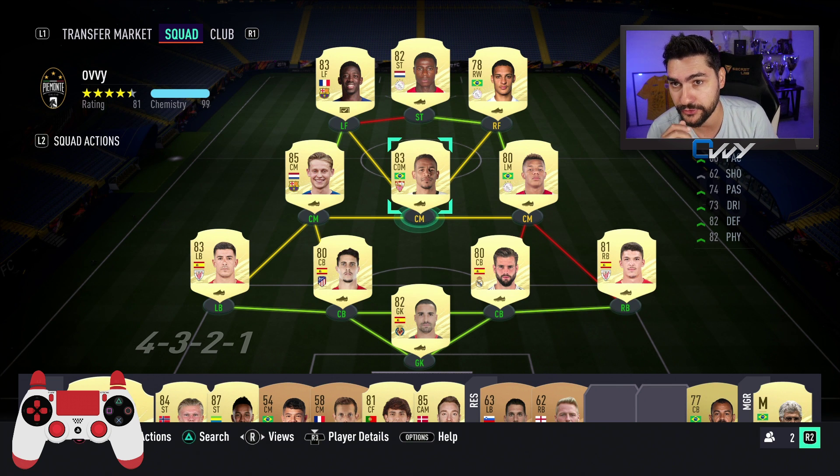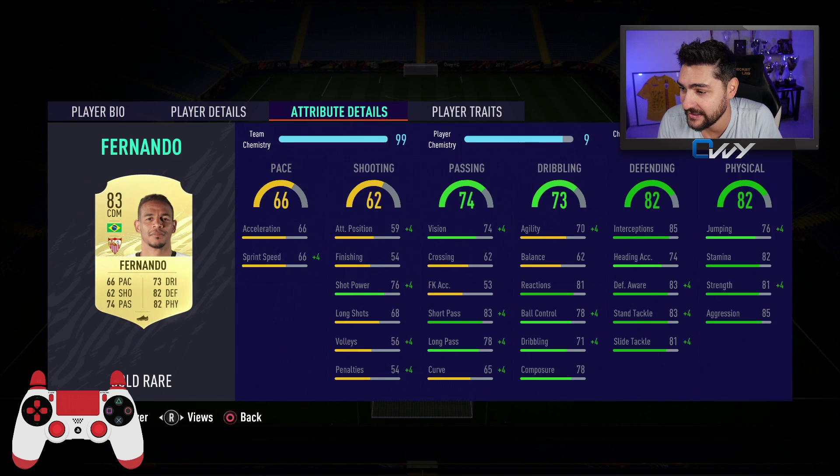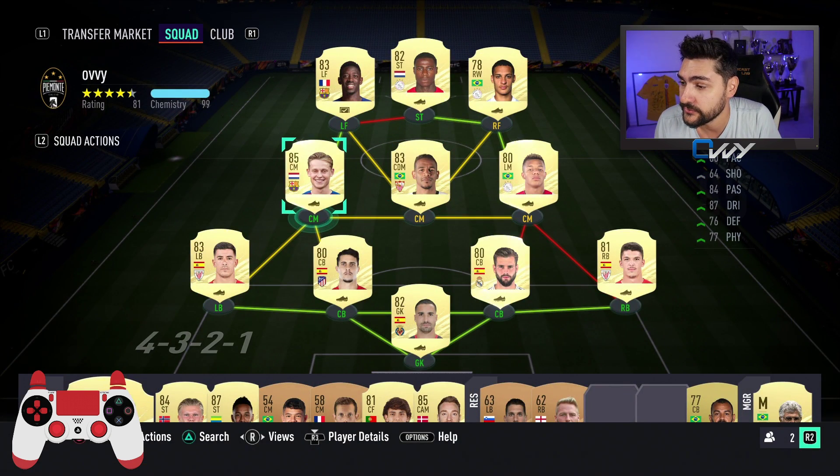Something very important I've noticed - you need the big guy, you need a big strong guy in the midfield that will close down gaps and stay back while attacking. He's not the fastest overall, but in defending and physical he's got good strength, good stamina, good aggression, good standing tackle, and good interceptions. Next one is Frankie de Jong.